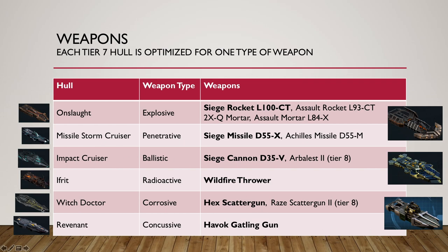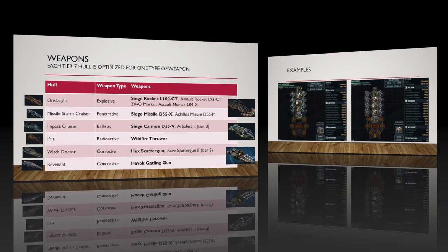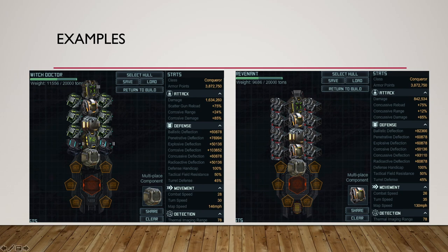For two of them — the Impact Cruiser and the Witch Doctor — there are now some Tier 8 weapons. They're really heavy, so you can only have one or two of them in these ships, otherwise they'll be overweight. But it's an option. Here are some examples: a Witch Doctor with six Hex Scatter Guns and two Tier 8 Raise Scatter Guns, the basic armor combo with one Level 3 of each, then one CTCO2 and one MC2. Looking at it, it's weak against Explosive, weak against Radioactive, but very strong against Corrosive — Penetrative would be the second most effective. And a Revenant loaded with the Havoc Gatling Gun with a different mix: XR2, MC2 — weakest deflection against Corrosive, then a bunch of average ones, but strongest against Concussive and secondly against Ballistic.